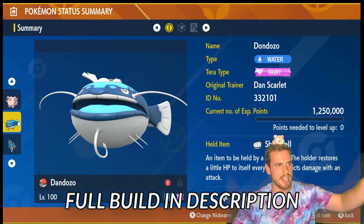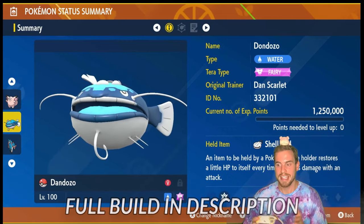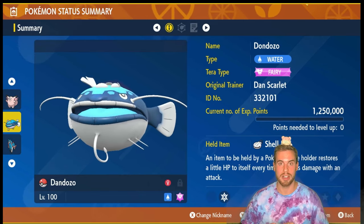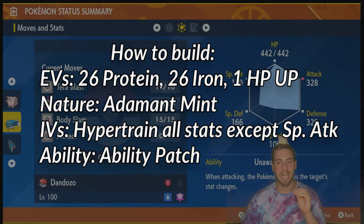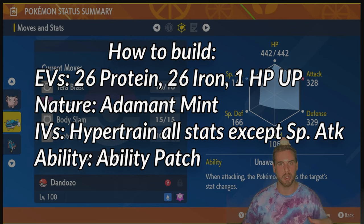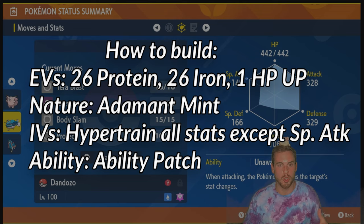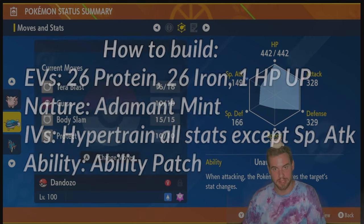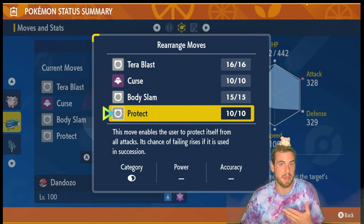But I know what you're thinking. Why would you use a water-type Pokemon against Sceptile? It has Leaf Blade and Thunder Punch, yes — those are super effective until we become Terra Fairy. Why Dan Dozo? Because it has the ability Unaware and exceptional physical bulk and solid physical attack. The ability Unaware allows us to ignore the effects of Sceptile spamming Dragon Dance. On the turn in which our ability is nullified, make sure to use Protect so you don't take big damage without Unaware.